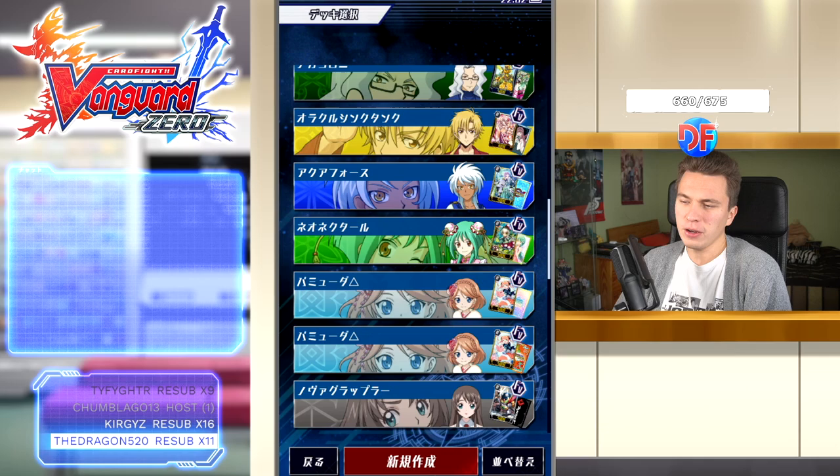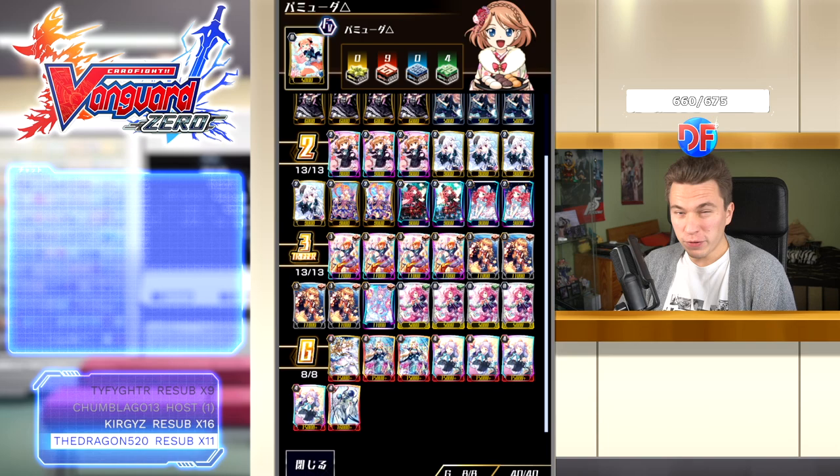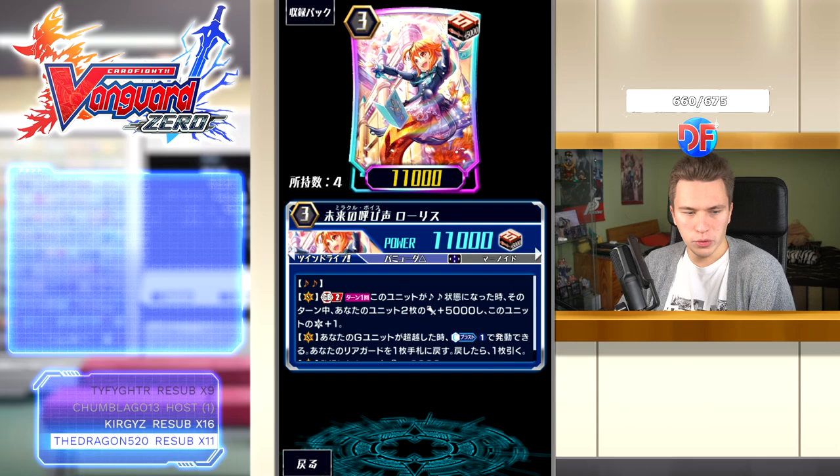The deck is fairly strong — not abusively strong — it's just pretty consistent in multi-attacks, so that's kind of its biggest strong point. This is containing one Fighter's Collection card. So if you have four Olivia, play four Olivia and then four Somni essentially. But the main card of the deck is, of course, the Loras Grade 3.